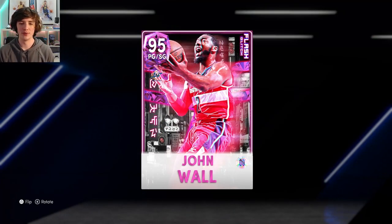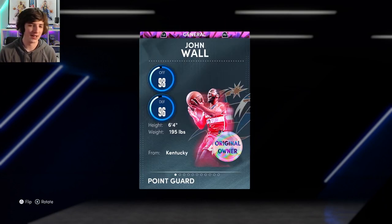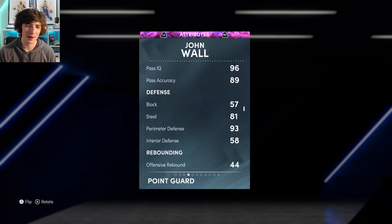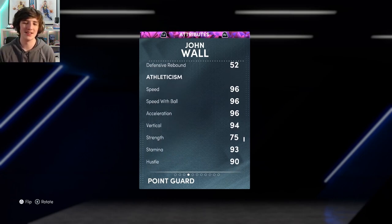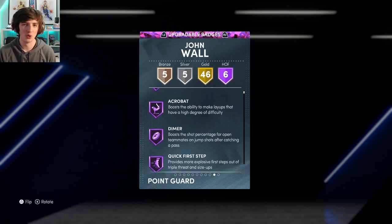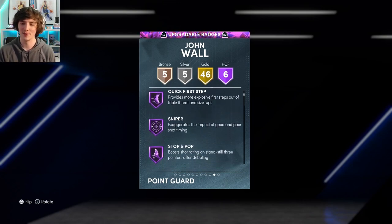Here he is — 95 overall from the Washington Wizards, point guard/shooting guard John Wall. This is a glitched flash card. 6'4", 98 offense, 96 defense, 195 pounds. Going across to his attributes: 93 ball, 89 mid-range, 95 driving dunk, 90 ball handle, 89 pass accuracy. His speed is 96 as well as his ball speed and acceleration. His lateral quickness is a 94, which is fantastic for a 6'4" card. He comes with six Hall of Fame badges: fearless, acrobat, dimer, quick first step, sniper, and stop and pop.